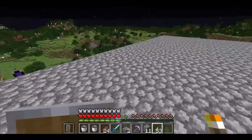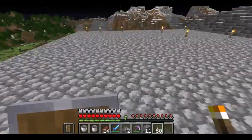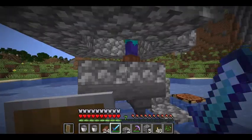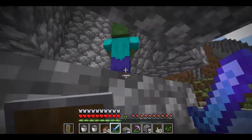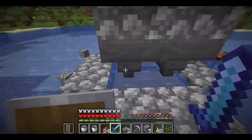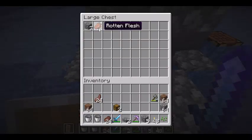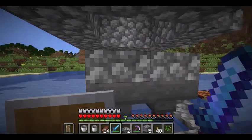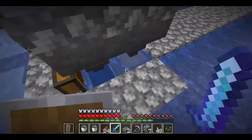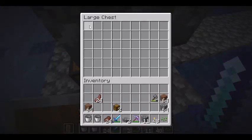Now we are going to be making the roof. Now I'm placing my trapdoors. We're very close to being done — all I need to do is place the water on all sides. I'm placing the torches on top, then we can go down, quickly test it, and we should be done.